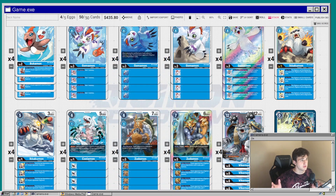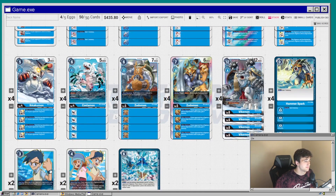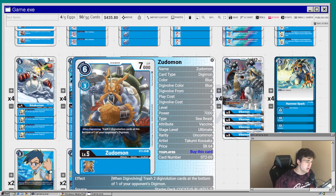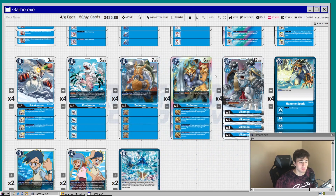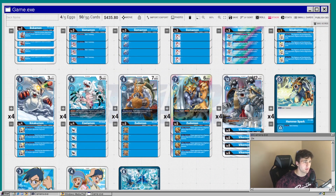Into level fives: the first is Zudomon, Ikakumon's evolved form. When digivolving, trash two Digivolution cards from the bottom of one of your opponent's Digimon — great value. We also have a Zudomon whose on-play trigger lets you draw two cards. It's a seven cost, but blue likes drawing cards and this deck needs that. His inheritable is also good — if your opponent's Digimon has no Digivolution sources, you gain a memory when he attacks. We're running eight level fives total.